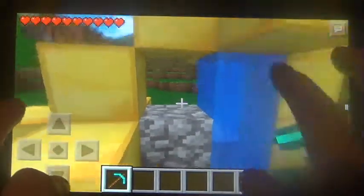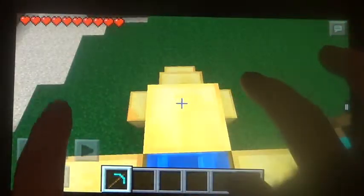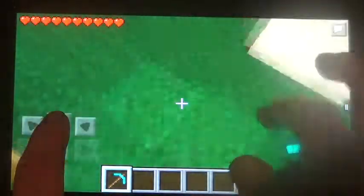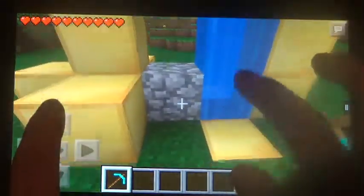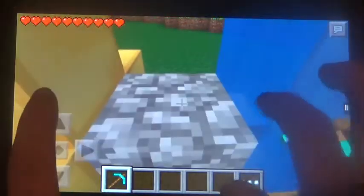Anyway, this is the most simple cobblestone generator I have seen to make. You will need one of each source block. In the one that Skye made, you had to have two water source blocks, so it's much less efficient. It didn't create the cobblestone as quickly and it took more other blocks to create, so his wasn't nearly as efficient as this.